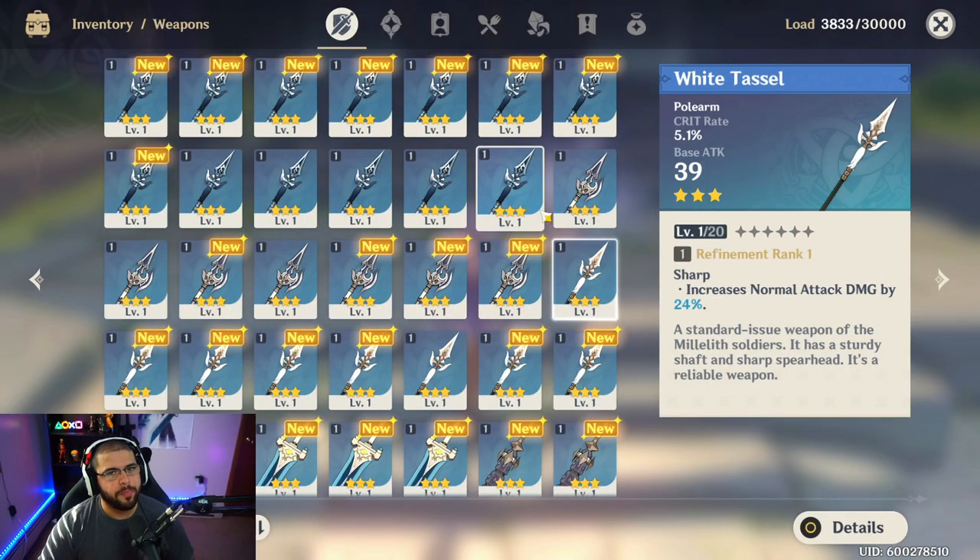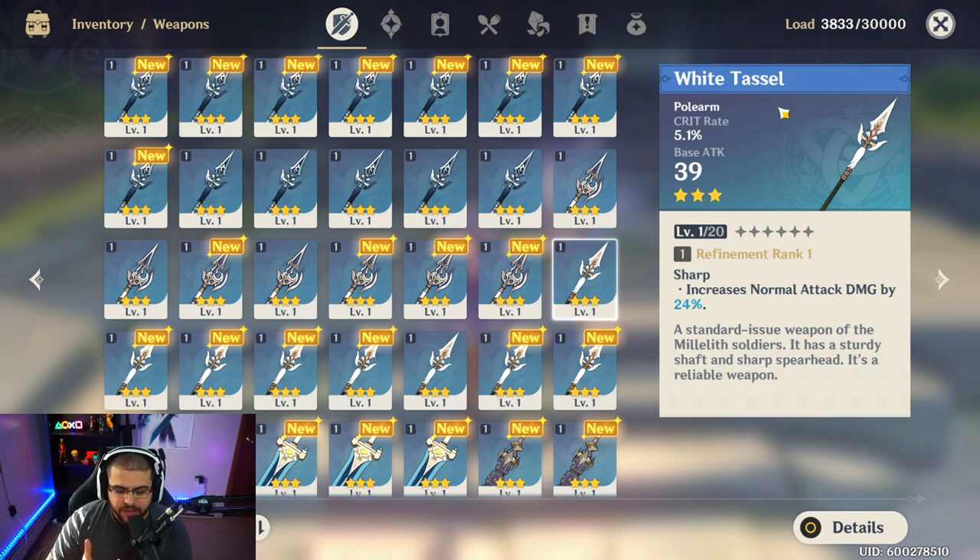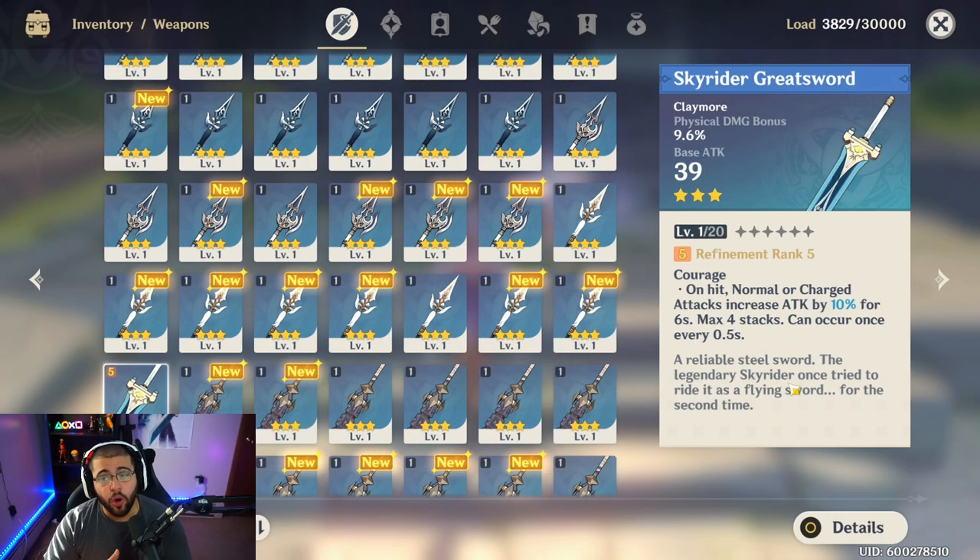In my opinion, the White Tassel is slightly better than the Halberd, because it does essentially the same thing — increasing normal attack damage — without the 10-second cooldown restriction. At max refinement you get almost 50% more damage on normal attacks. That said, 360 extra attack from the Halberd is still a very big number, so if you're switching this character in and out frequently the 10 seconds won't feel as long. But overall I prefer the White Tassel.